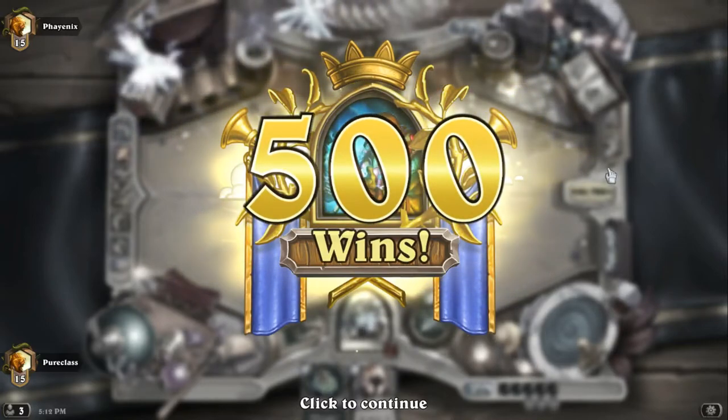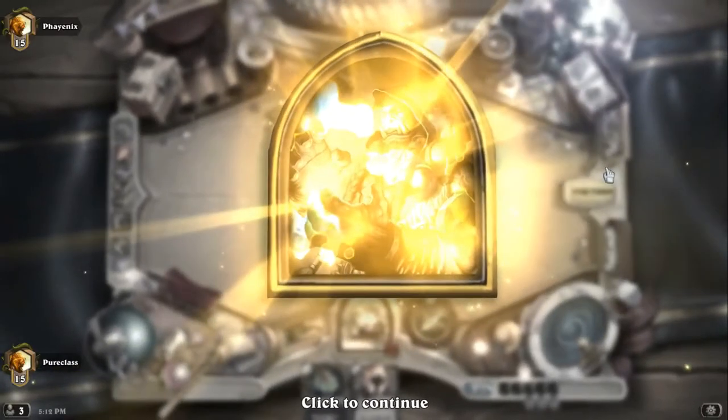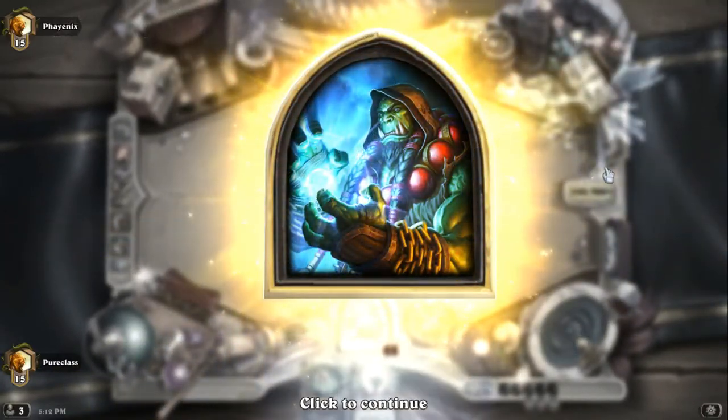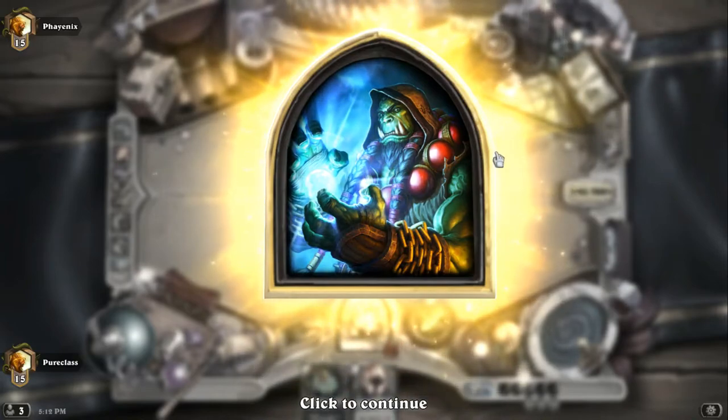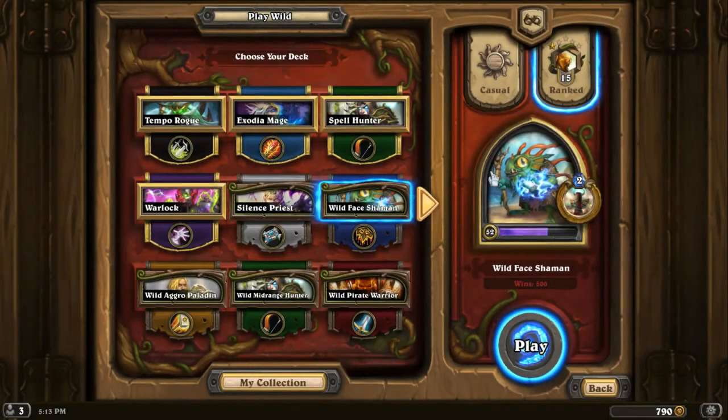Level 52, golden hero. Wild Face Shaman is the way to go. I hope this was helpful and see you guys next time.